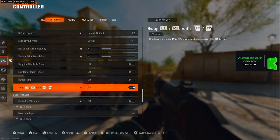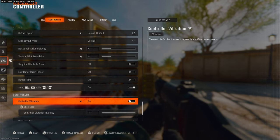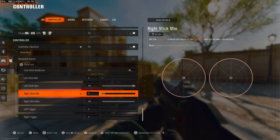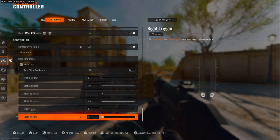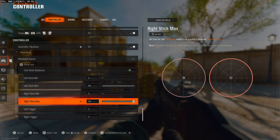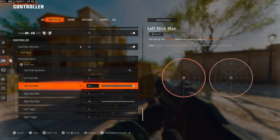Everything else here is off. Swap L1 and L2 is on, vibration off — no point having it on unless you like vibration. For the input dead zones on your controller, I'd advise bringing your left and right trigger all the way down to zero — there's no point having dead zones on these. Keep right stick max at 99.